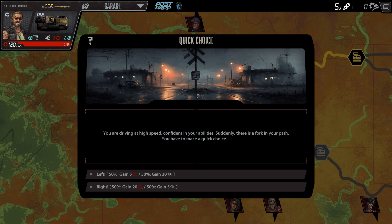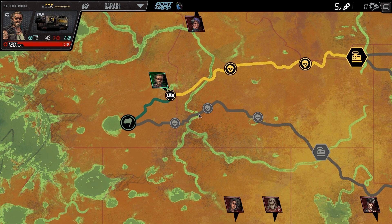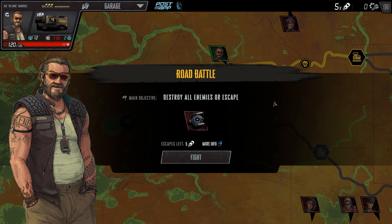Quick choice: you are driving at high speed, confident in your abilities. Suddenly there's a fork in your path. If we go left, we gain five health, plus a 50% chance to gain 30... bolts? Considering we don't need the health right now, I'm going to go for the higher payout. And we did not get it. It was a 50% chance, so flip the coin, dude.